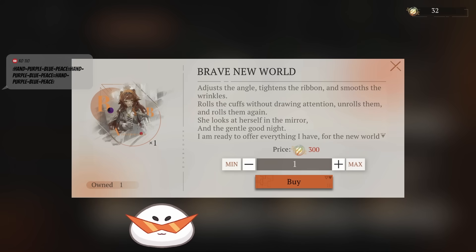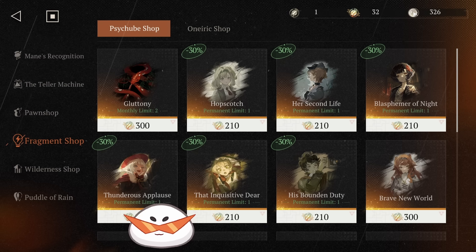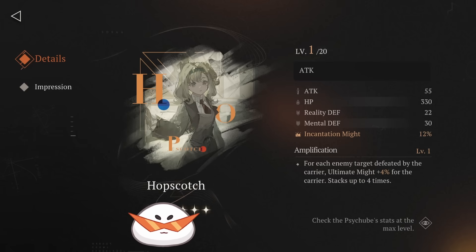The first one you purchase should always be a DPS one — preferably one you can use on both of your DPS. There are currently four or five available DPS ones. So Hopscotch: this one has Incantation Might, which is your skill damage. And then every time you kill an enemy, the ultimate might increases by 4%. This is really, really nice in general.